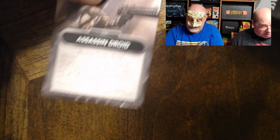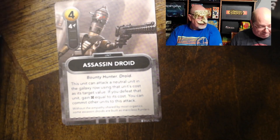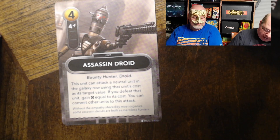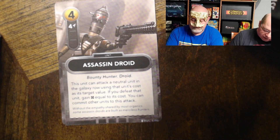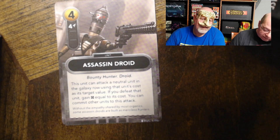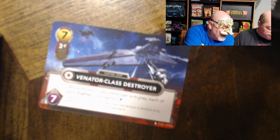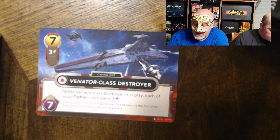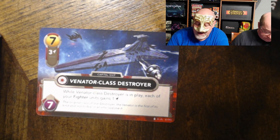Two copies of an Assassin Droid — costs four, four fight, Bounty Hunter Droid. This unit can attack a neutral unit in the galaxy row using that unit's cost as the target value; if you defeat it, gain resources equal to its cost, and you can commit other units to this attack. Normally you can't attack neutral units, so this is a cool way to take them out. Two copies of the Venator Class Destroyer — a Republic capital ship — costs seven, provides three fight, but while in play each of your fighters gains an additional fight — seven hit points.